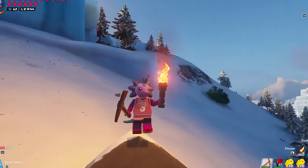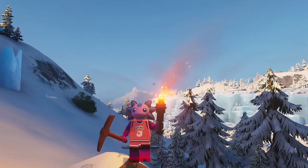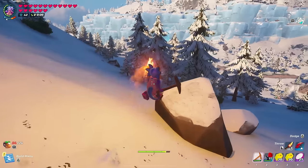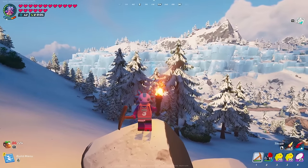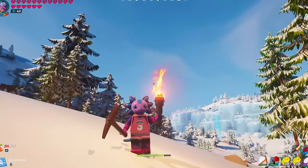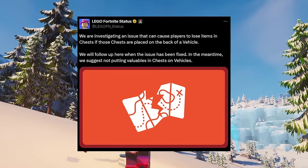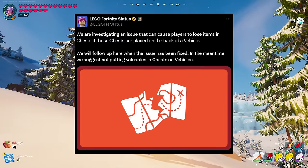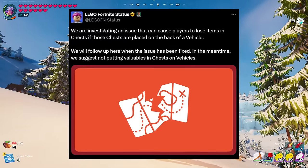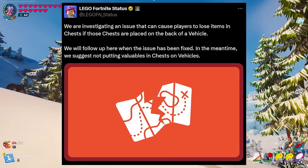The most upsetting part is that I had people commenting on my videos warning me about it. I logged off and back on multiple times and my vehicle never despawned, so I thought I wasn't going to be affected. I should have listened. The reason I even checked was because I saw a tweet from Lego Fortnite status that reads: 'We are investigating an issue that can cause players to lose items in chests if those chests have been placed on the back of vehicles. We will follow up when the issue has been fixed. In the meantime, we suggest not putting valuables in chests on vehicles.'